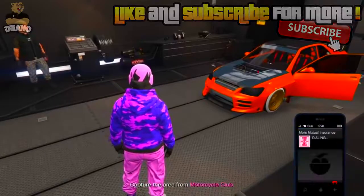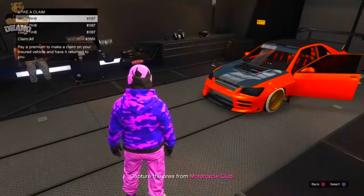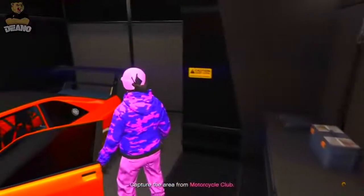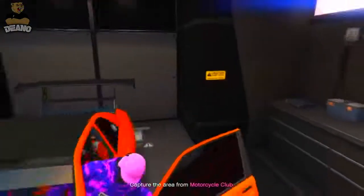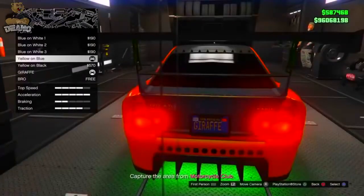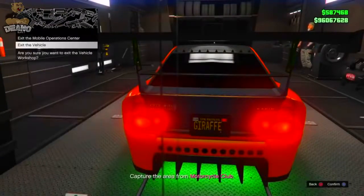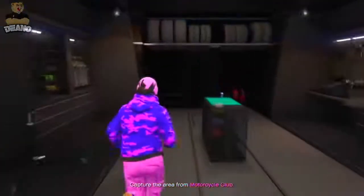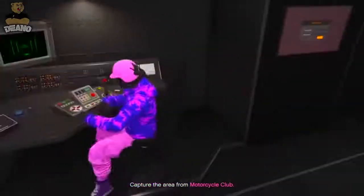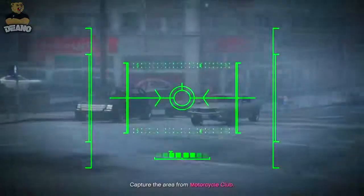Bring up your phone, go to Mors Mutual insurance, and request the Elegy you blew up earlier. Then get into your Sultan RS and change the plate or color — it doesn't really matter what you change, just change something. Once you've made a change, exit the vehicle by selecting 'exit vehicle only' — you'll get two options: exit vehicle and workshop, or just exit vehicle. Select exit vehicle only.